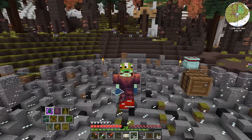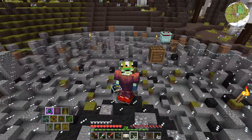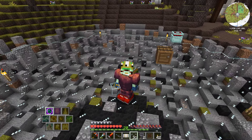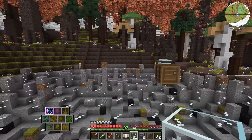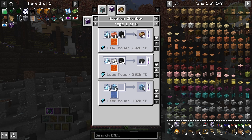Instead of doing the standard AE2 bud inserters quartz farm thing — where you have growth accelerators next to the bud and annihilation planes to harvest the crystals and dust — it's been done a thousand times including by me. So I actually want to try something different: getting our crystals from the reaction chamber from Advanced AE, which is an add-on to regular AE2. And the recipe I want is this one.